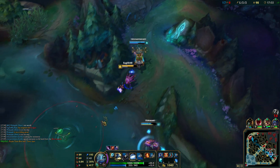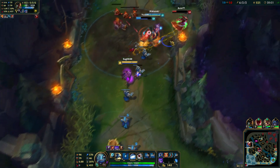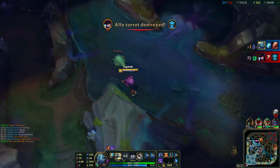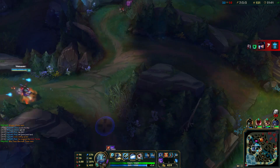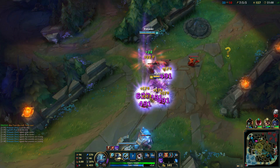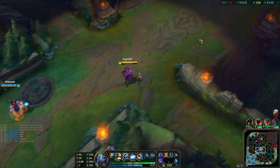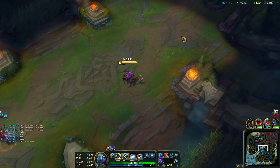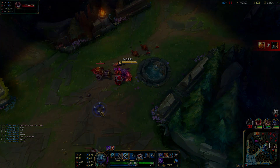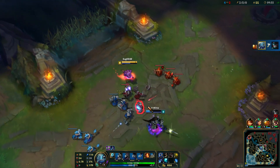As for runes, it's pretty simple. Magic Penetration Reds, Armor Flat Seals. For blue runes, you can choose flat magic resistance if you want to survive the laning phase, or flat AP if you want higher kill potential on the lane — these are really for early game skirmishes when you want to all in at level 3. You can also run AP per level runes. I don't suggest using CDR on the blues. As for quintessences, you can run AP per level or AP flat.